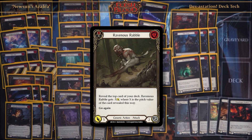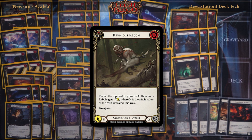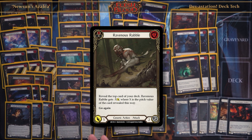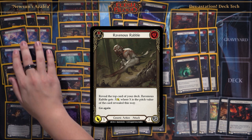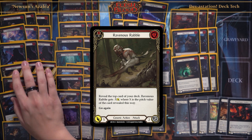Especially Ravenous Rebel, because it allows me to check the top of my deck and play my turn differently with Azalea's effect. If I see a good arrow such as Remorseless or Red and Ledger, I'll know which line to take that turn. Whereas if I reveal something else, I can just play around that and set up for next turn.